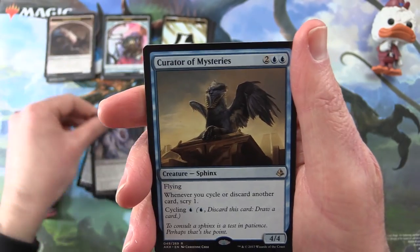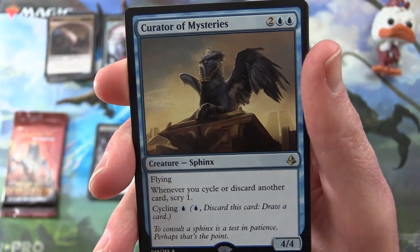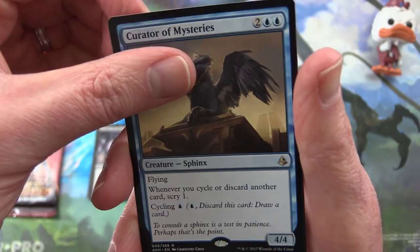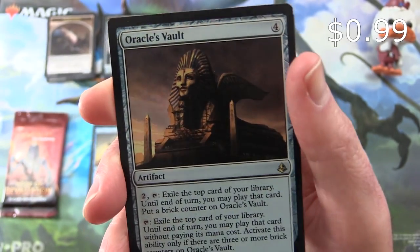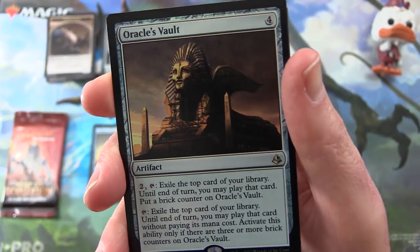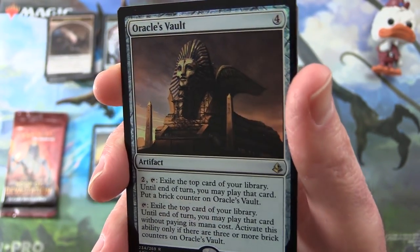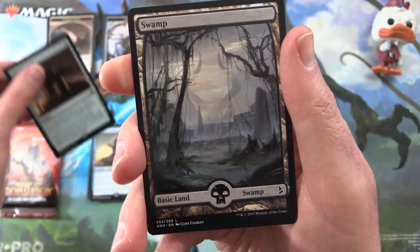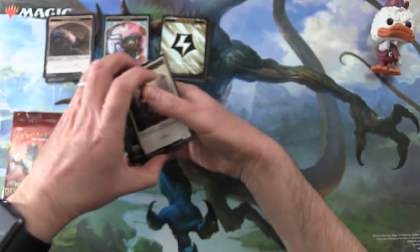Lay Bare the Heart, and the Rare is a Curator of Mysteries — Creature Sphinx 4/4 for four mana with flying; whenever you cycle or discard another card, scry one. And we also get a Foil Rare: Oracle's Vault, an artifact for four. Pay two and tap to exile the top card of your library; until end of turn you may play that card. Put a brick counter on Oracle's Vault. You can also tap to exile the top card and play it without paying its mana cost, but only if there are three or more brick counters on Oracle's Vault. We get a Swamp and a Warrior token. So no lottery card there.